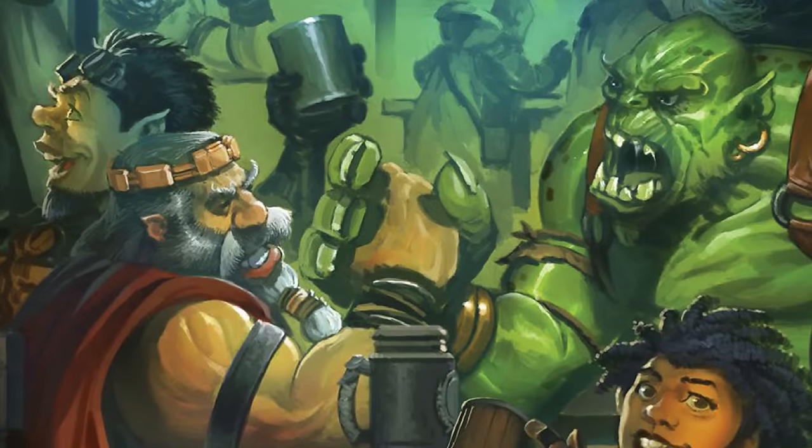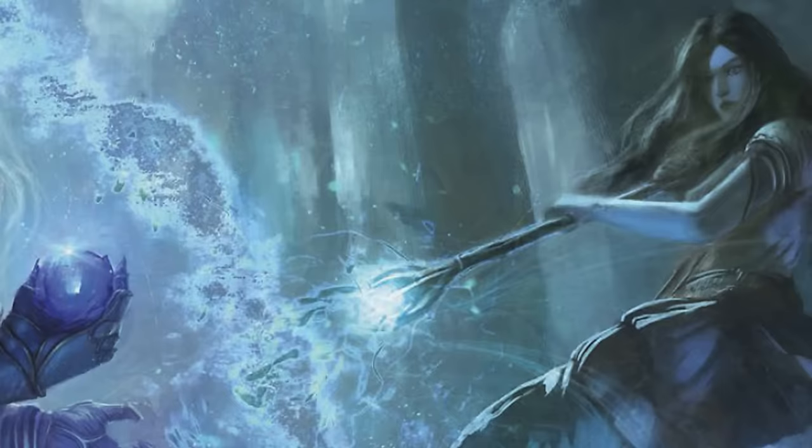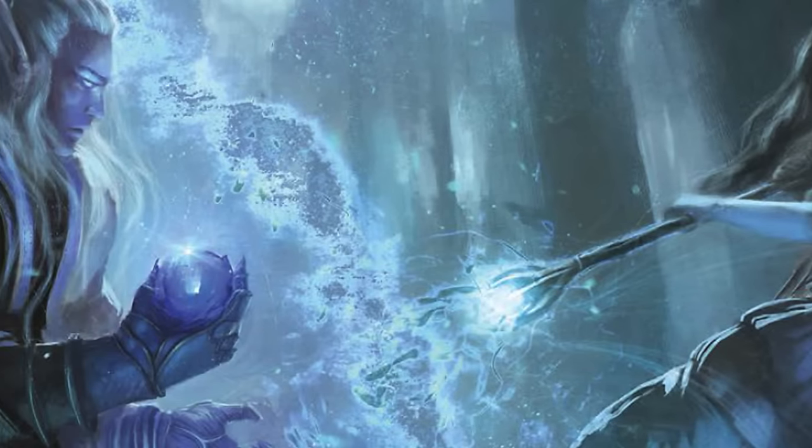The classes themselves are really stripped down — there are three: mage, rogue, and warrior. With each one, it tells you what the primary abilities are, your starting health, weapon groups, and what powers or abilities each one has. It then scales up from there — level two rogue, here's what you get; level three warrior, here's what you get. The levels range from one to twenty, and each tier gives you a special widget.